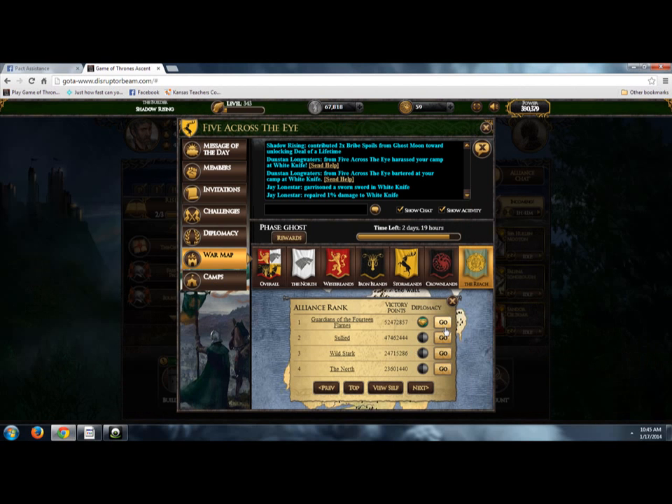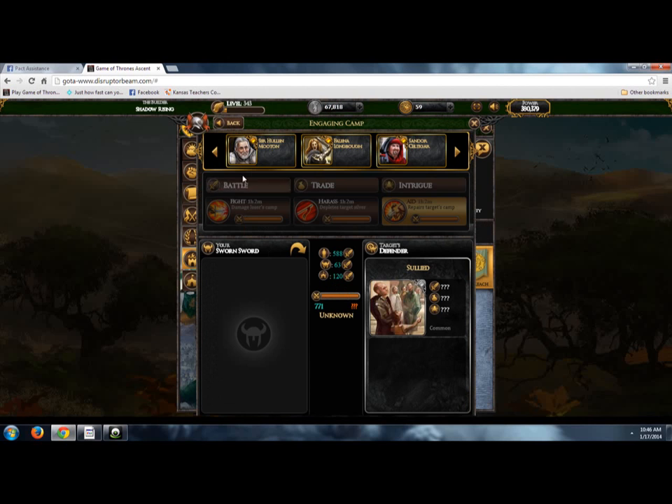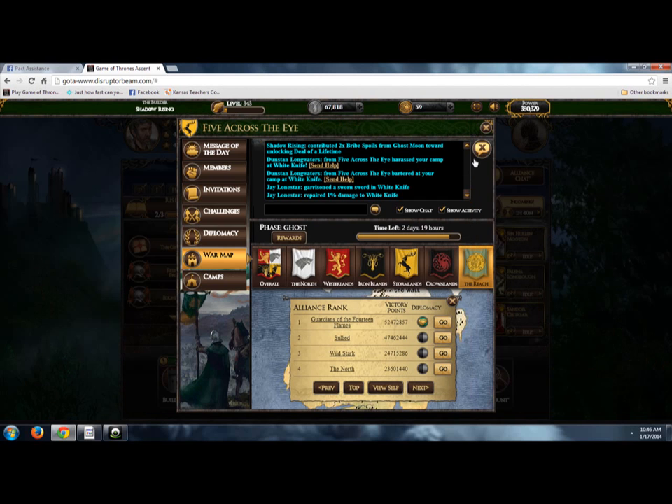Now this can be done with anything that's needed in any region — you just have to choose the region. Say the Sol 8 need to be beat down a bit: click on them, click on one of their camps, choose your NSS, and click go.